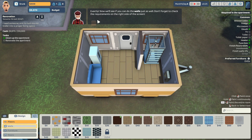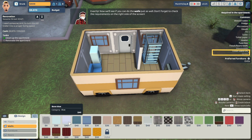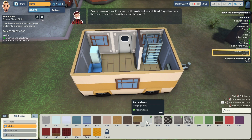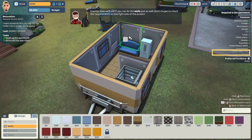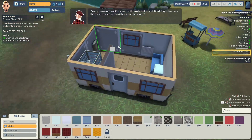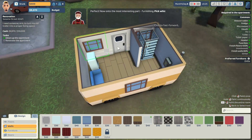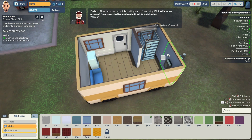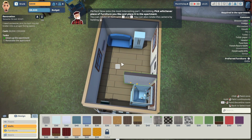Now we'll see if you can do the walls as well. Don't forget to check the requirements on the right side of the screen. So we've got to finish the walls — they want a gray color. Let's go ahead and get the walls right here. Gray wallpaper — I guess that will work. Go ahead and do that. Nice little gray wallpaper for our trailer. Did we miss one? Yeah, there we go. Perfect.